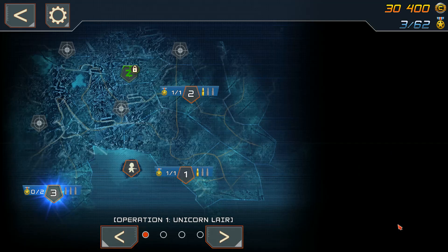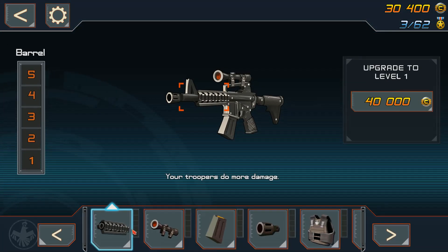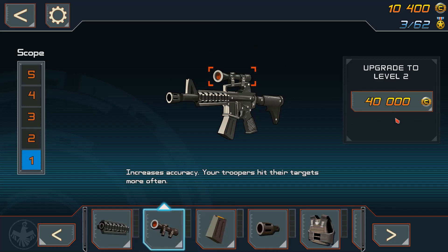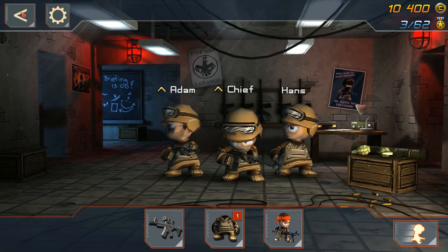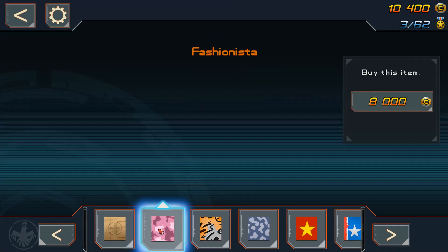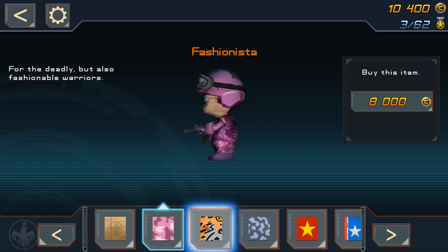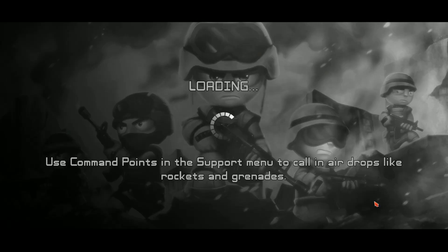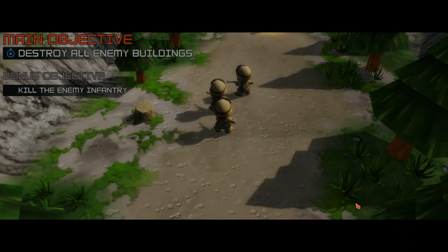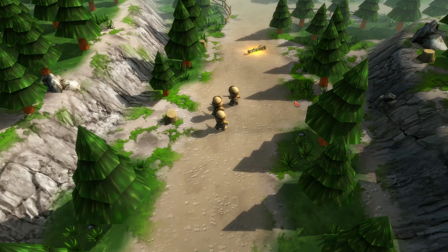We'll do one more level. We could buy more stuff — damage, can't afford that. Accuracy would be nice. Scope — you can buy multiple levels of the scope, these upgrades. I can afford the pink camouflage. I'm going to hold off on that — not that I have anything against pink camouflage, but in the forest it's kind of revealing.